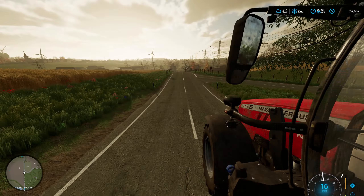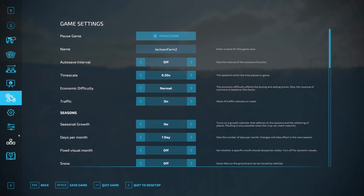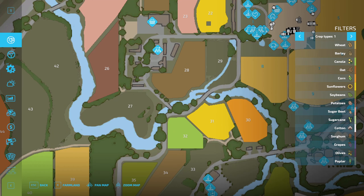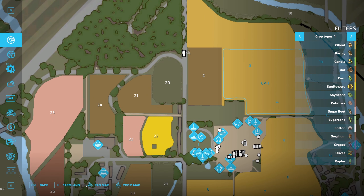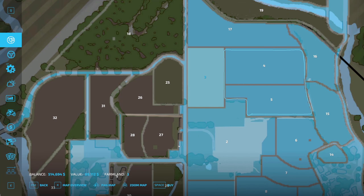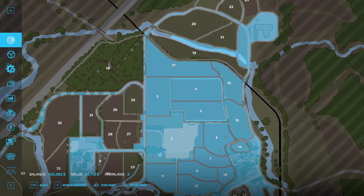My neighbor over here has barley and he doesn't want it anymore, so I do — I'm going to buy this one. I've got money burning a hole in my pocket, I've got to have it. Buy that bad boy right there — look at that, we now have everything that I wanted.